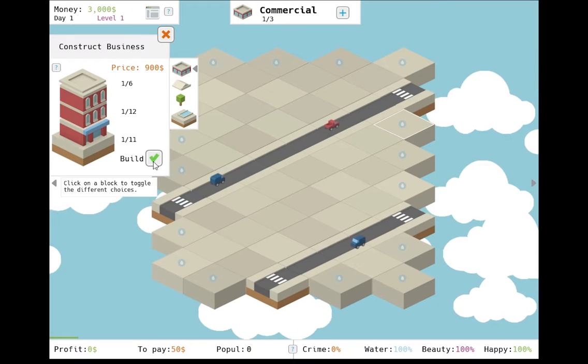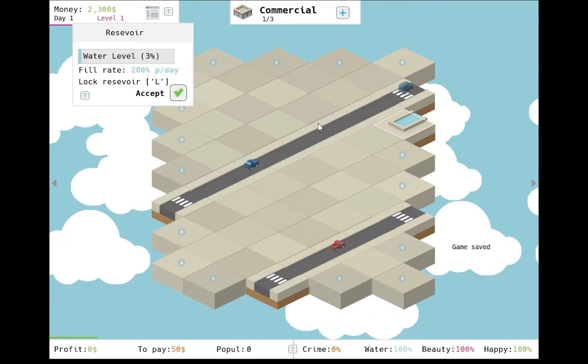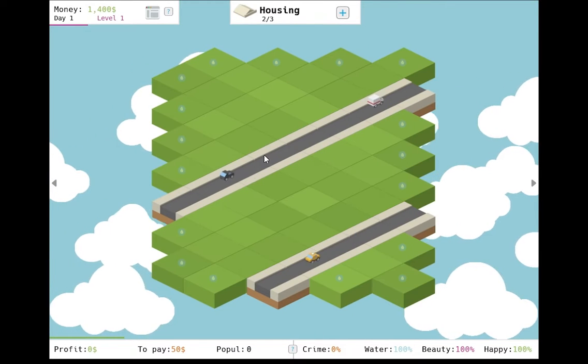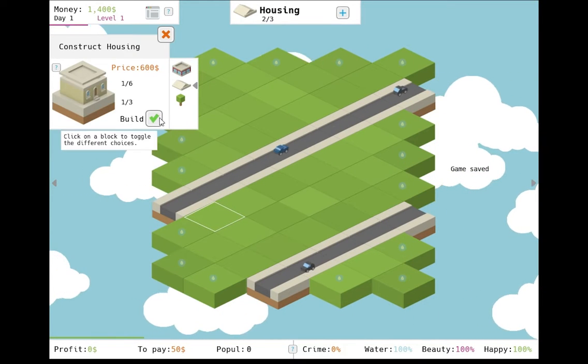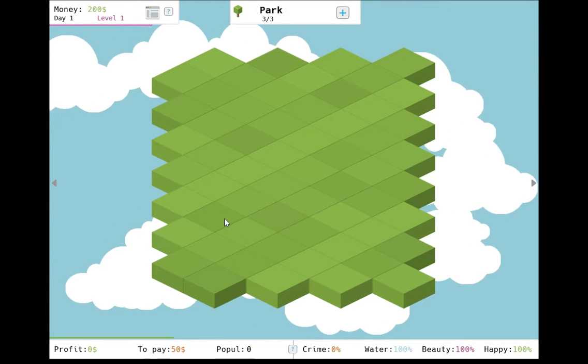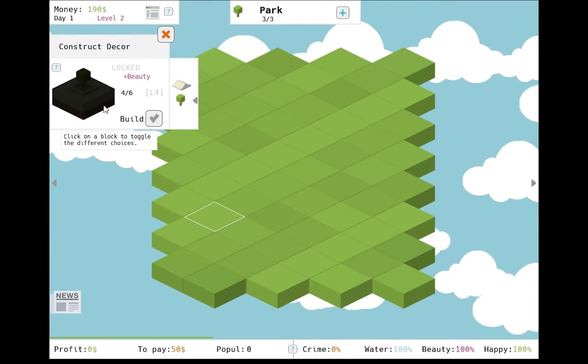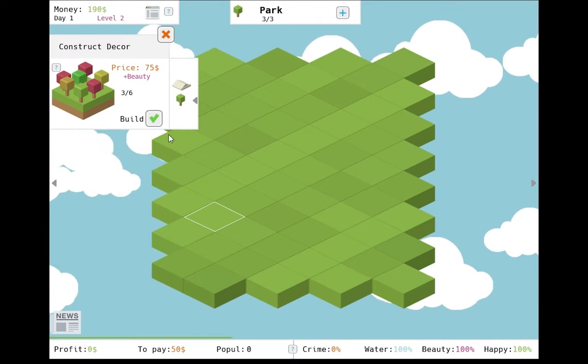That leaves us with the business tiles. They are by far the most engaging and fleshed-out tiles in the game. You can upgrade their capacity, purchase upgrades that allow for automatic revenue collection, and even have a crime rate that you'll need to keep an eye on. If only all the other tiles in the game featured the same level of complexity, the game could actually be considered somewhat more engaging and deep.